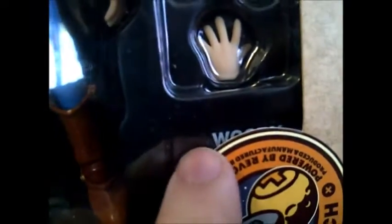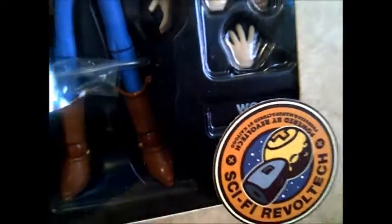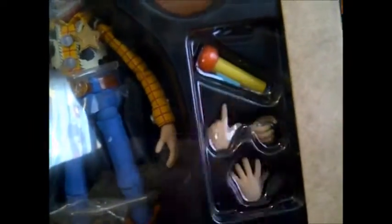We have a hand, and another hand. We get Lenny, which is my first time ever owning a Lenny. You can see behind there is a Woody. Looking inside, we get three hands for Woody, the microphone, his hat, and of course the happy face and the bat face. The reason I wanted to get this set was because of Lenny, the microphone, and Buzz's little hand and the box.